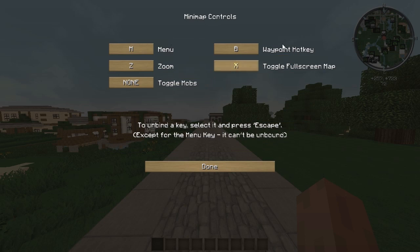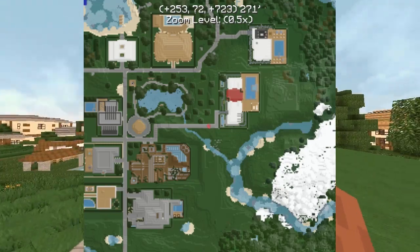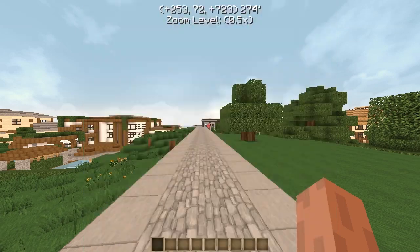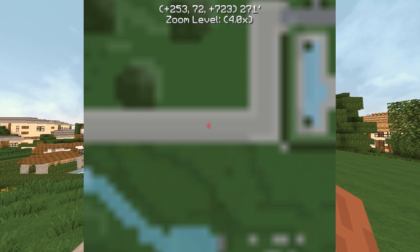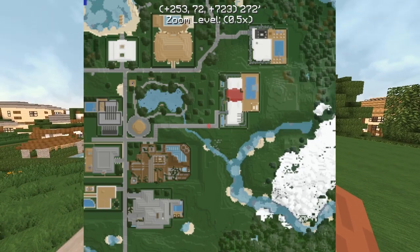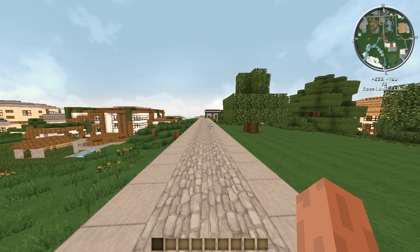In the Controls section: M brings up the menu, B creates a waypoint, Z zooms into the map, and X toggles the full-screen map. You can also add a button to toggle mobs on and off. Pressing X brings up a huge full-screen map showing all the area around you, and you can zoom in and out with Z. The zoomed-out view is really nice; zooming right in gets quite blurry. The minimap in the corner also zooms when you press Z.